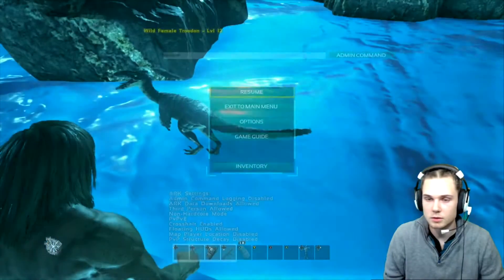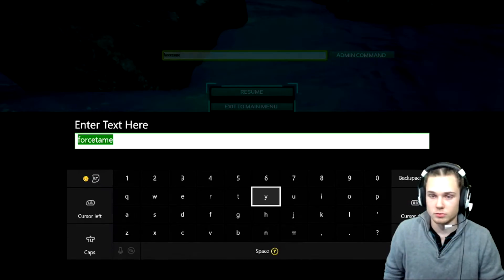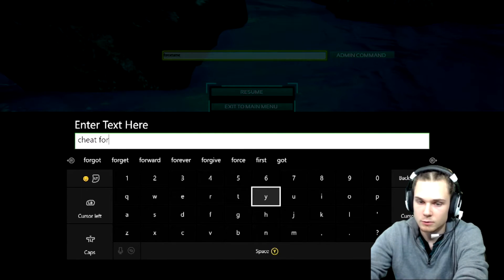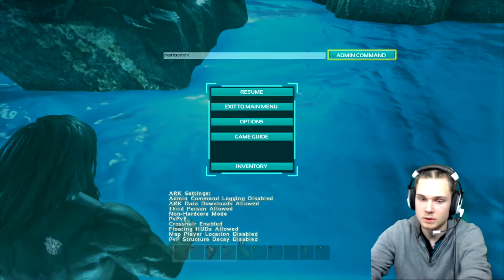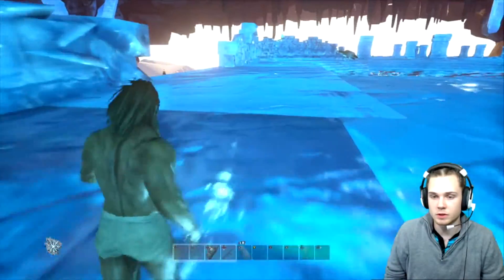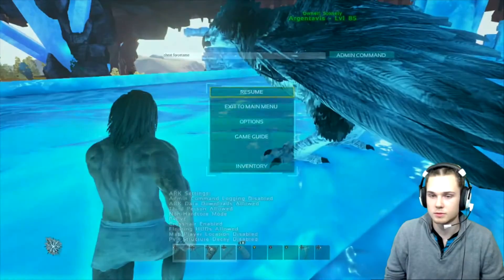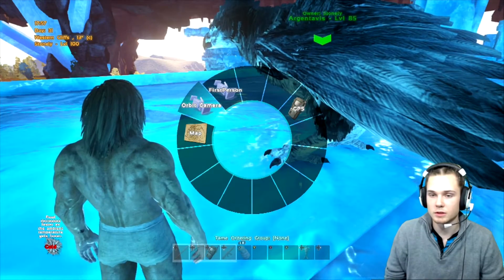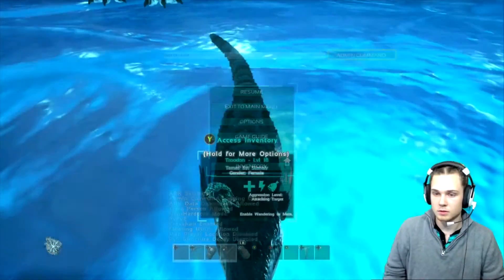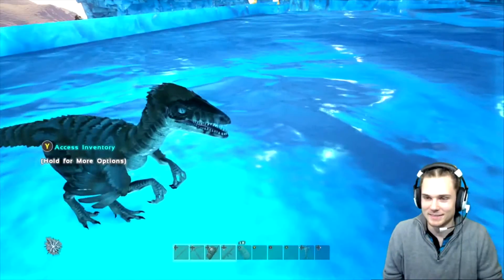Let's go ahead and force tame this little buddy. Did I forget the command to force tame? Cheat force tame. I'm in third person like a dumbass — I need to get out of third person. There we go. Force tame. Got it! Oh, that was scary.